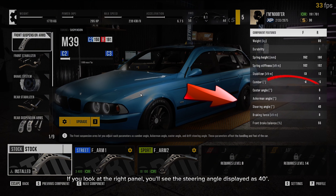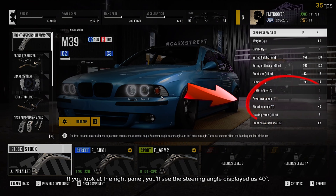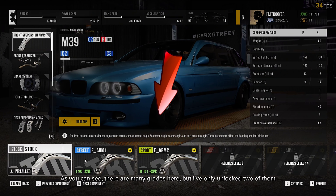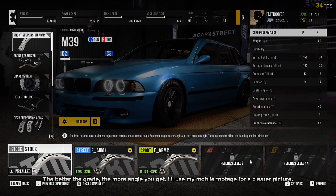Let's move on to the suspension section and take a look at the front suspension arms. If you look at the right panel, you'll see the steering angle displayed as 40. As you can see, there are many grades here, but I've only unlocked two of them. The better the grade, the more angle you get.